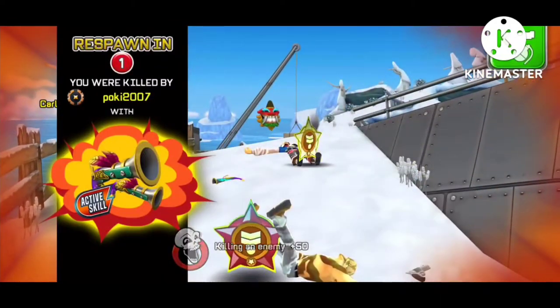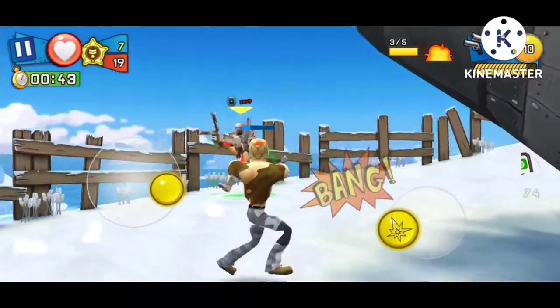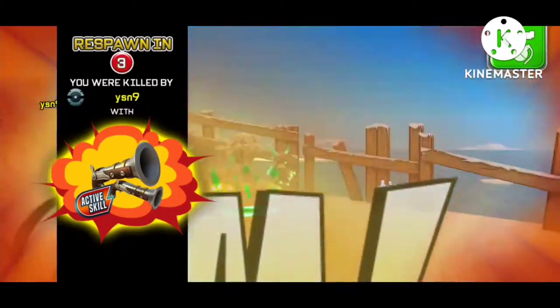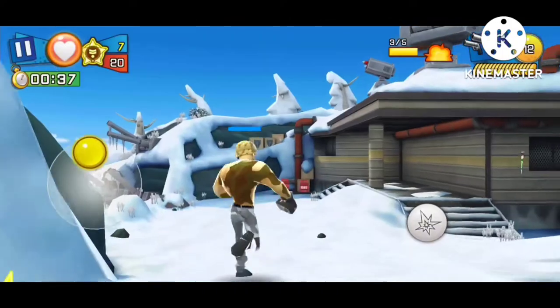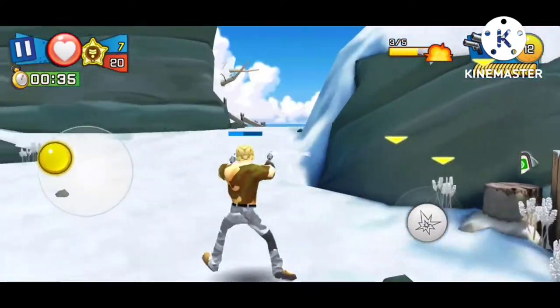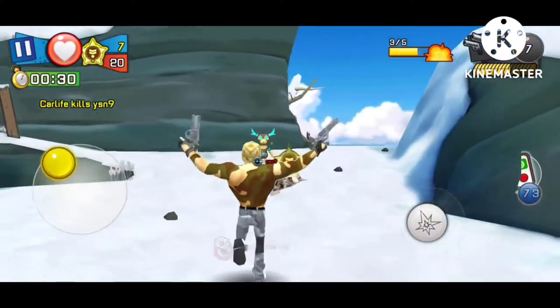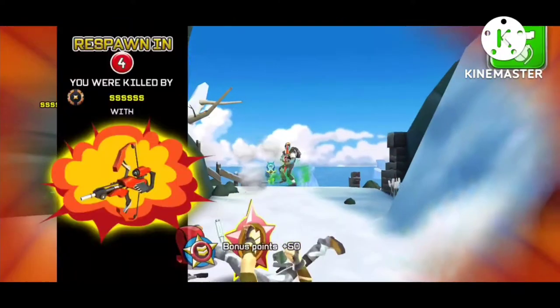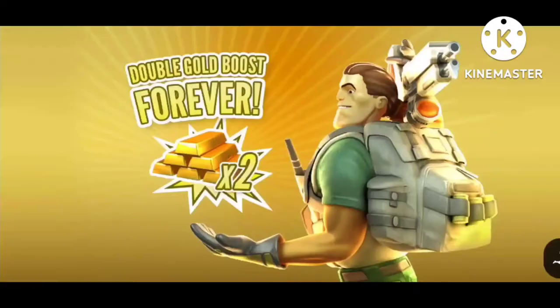Not sure what that guy did right there — maybe he used his active skill. I think one of those abilities of the active skill for the dual blunderbuss is an explosion, but I think it just kills yourself. So I'm not entirely sure what happened there. Here we do end up getting the kill on Mr. Raid Hulk, unfortunately though I end up dying right here. So let's move on from the dual revolvers to the zap gun.